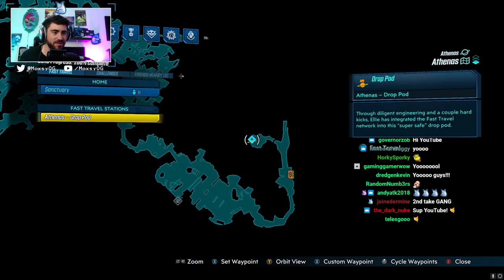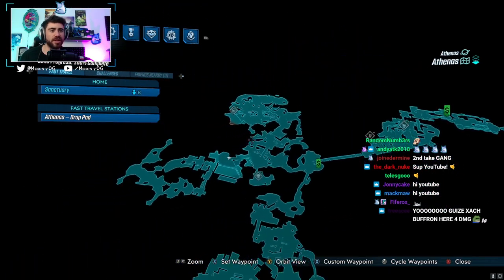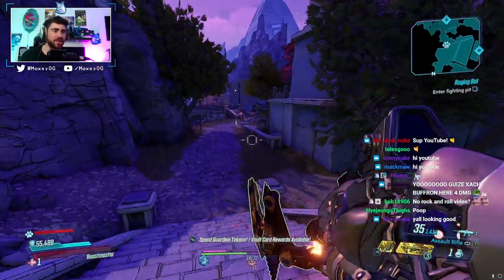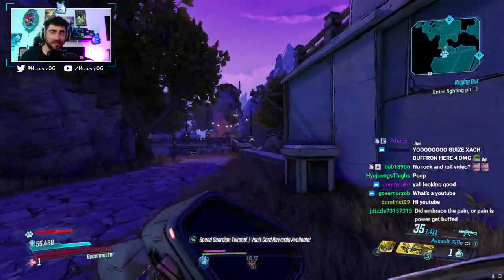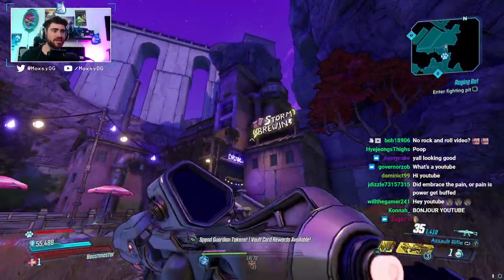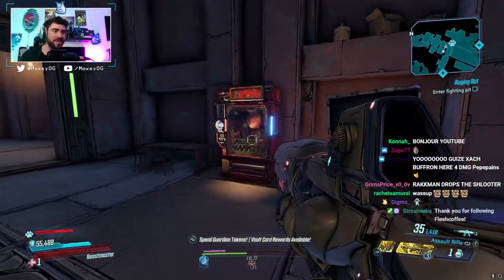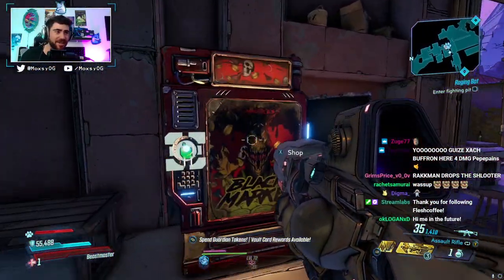So for this week's vending machine, you're gonna want to come to Athenas — everyone's favorite planet — and work your way all the way up to where you take a left to go fight the ratches and where you meet Ava, everyone's favorite character. Cross the bridge, go up to where the Storm Bringer is, and up on the right here you will find yourself the Black Market Vending Machine. Let's check what we got.